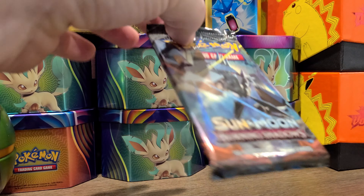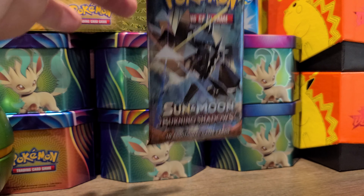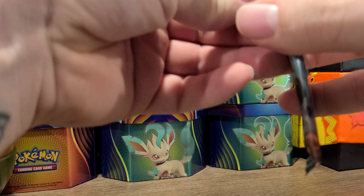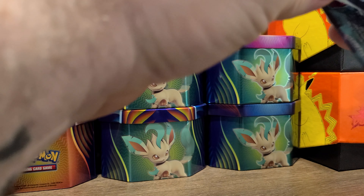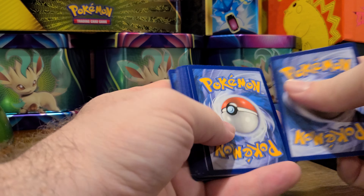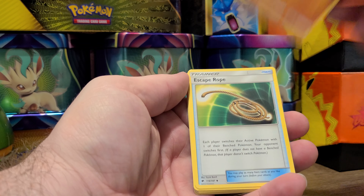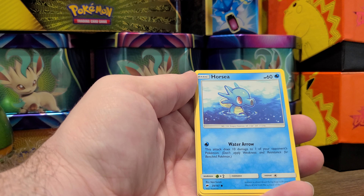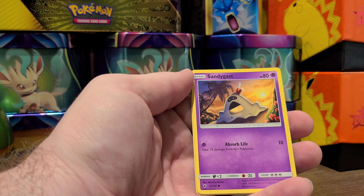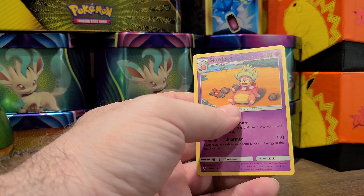All right, last one — what can we get from it? Can we get another Charizard? Is there another Charizard in here? Let's find out, shall we? That pack was fighting me. Took out that code card — normally I just pop it right open. Okay: Energy, Solar Rock, a different Solar Rock, Escape Rope, Gloom, Horsea, Alolan Vulpix, Sneasel, Hachoo, Venipede, Sandy's Gastly — we have a reverse holo Shiinotic.